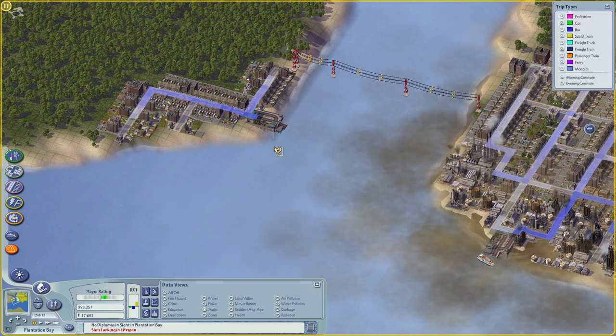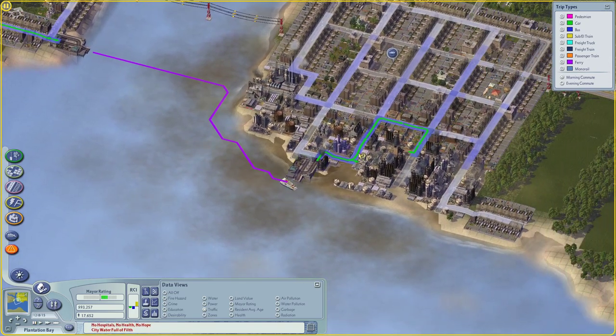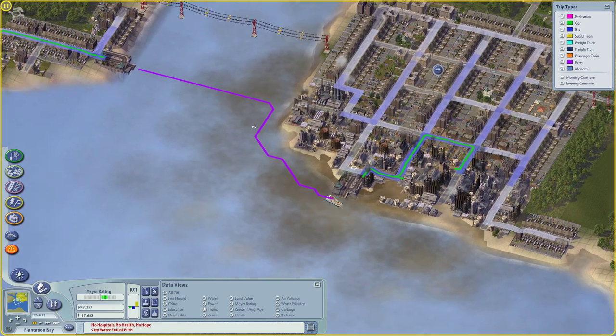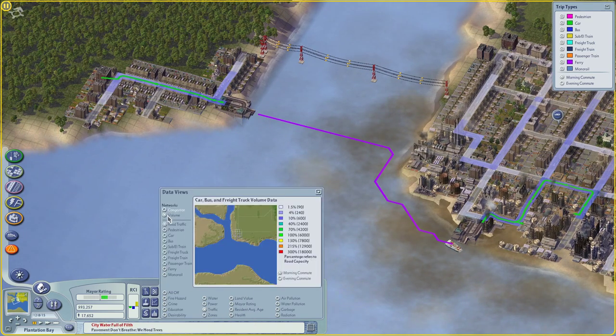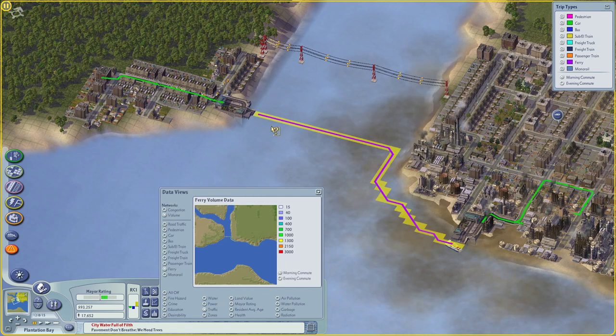Now what we can do is get a sense of how people are using the system. If we click on one of these, we can see that they're driving to this ferry dock, taking the ferry here, and then they're driving to work. So we can see that they're not traveling too far. Let's see if I can get a sense of the capacity of the ferry - we can see that already with just this small amount, it's a pretty busy ferry line.